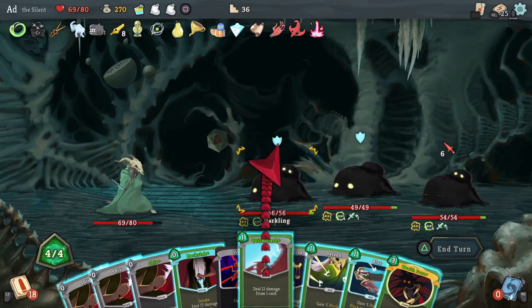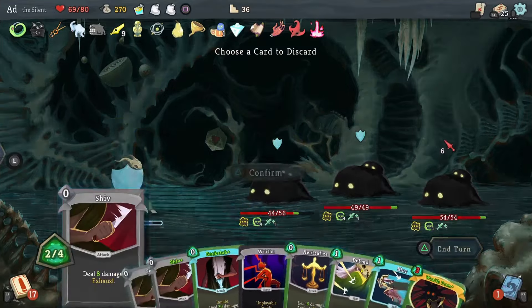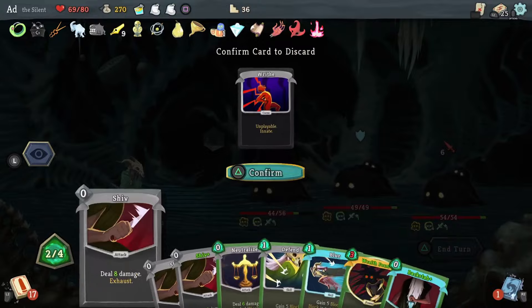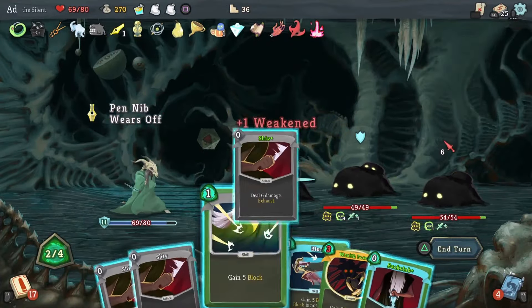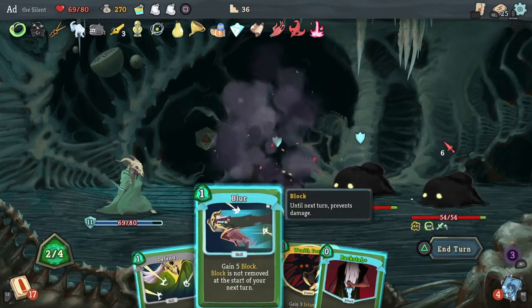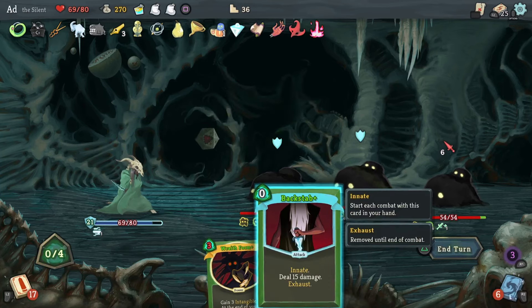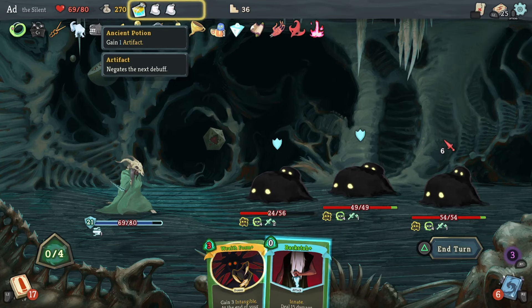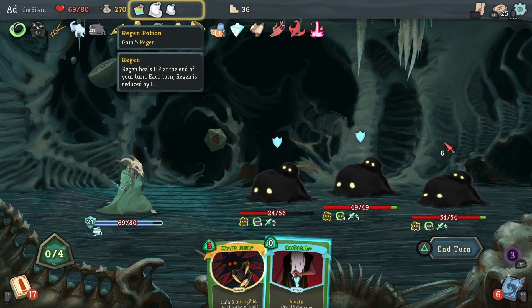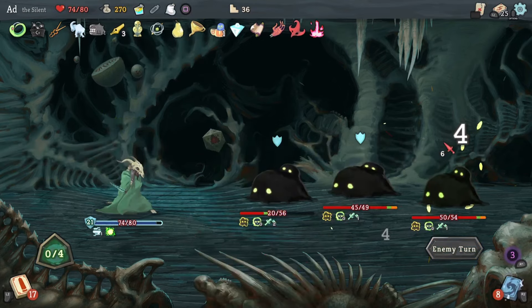Let's draw a card and see what we get. Nothing useful. Get rid of Writhe, and we'll just start hacking away at this front one. I'm actually going to hold on to Backstab and see if I can get it doubled. I'm going to play a Regen Potion too, because I'd like to end up on 80 health at the end of this fight.